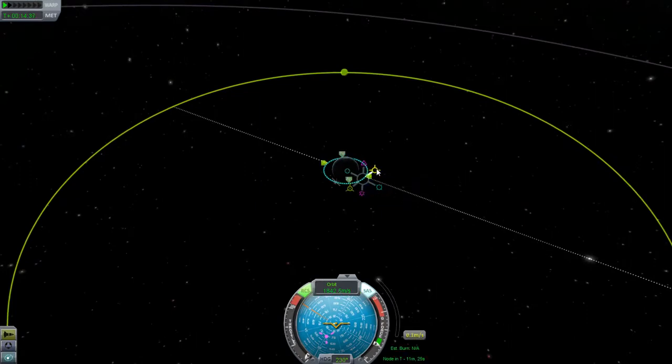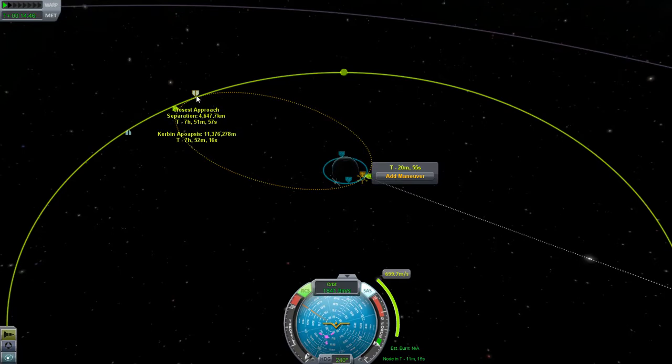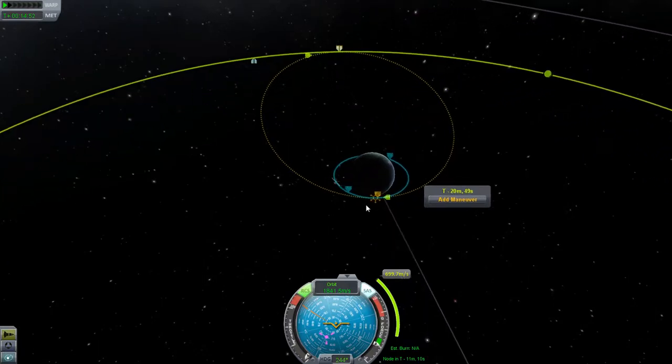You add a maneuver, prograde, go out to the moon's orbit. Wow, we're actually pretty close. Say when we're here, the moon's going to be over here. That's actually pretty good for a first try when you're just eyeballing it like this.